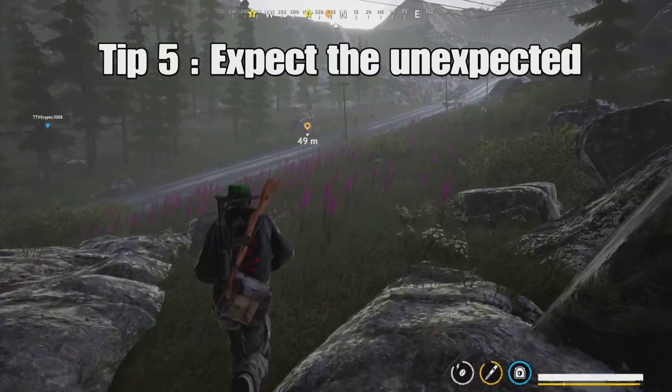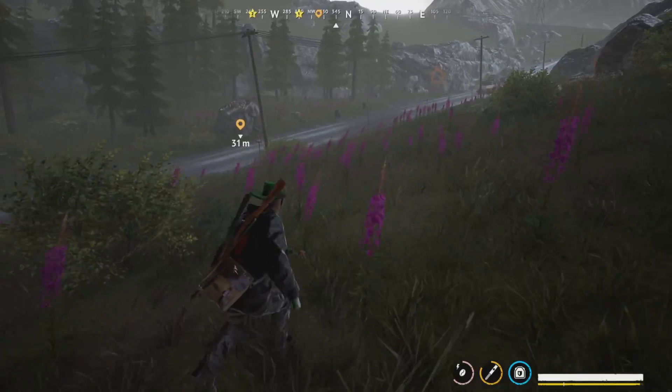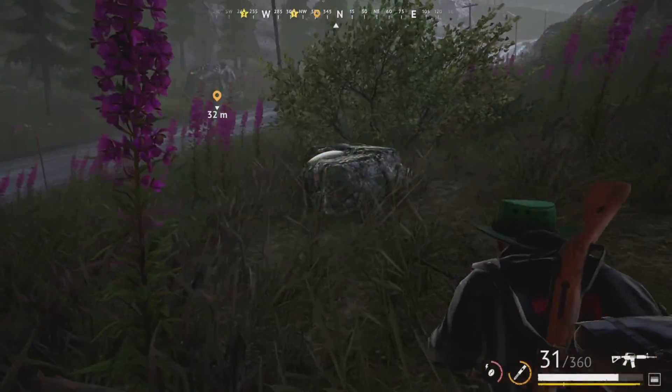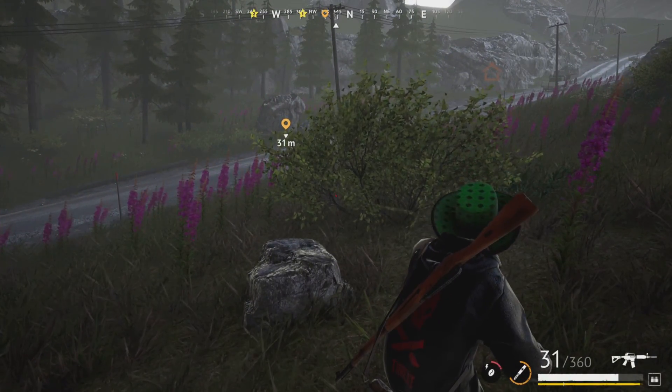Tip number five: expect the unexpected. If you think there's a player around the area, make sure that you bait the player out. As you can see I thought there was a player still behind this rock, so I decided to go out and do some zigzagging to bait him out. He came out and tried to kill me.